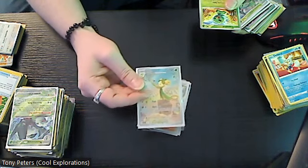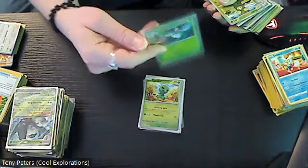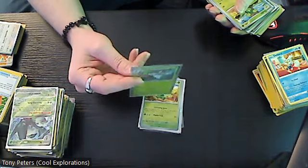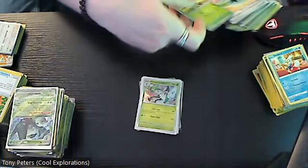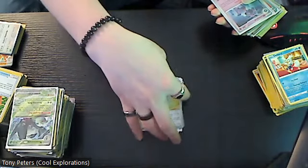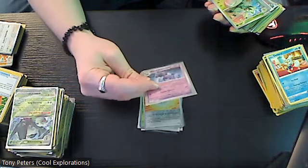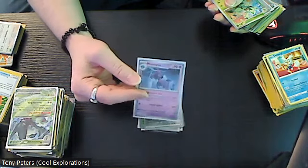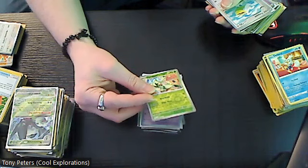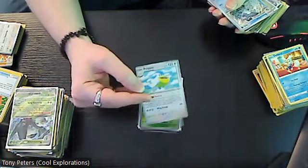Then we have a reverse holo Capsakid, and the holo version of Meowscarada which is about a three dollar card, reverse holo Dolliv, reverse holo Therapeutic Energy, and a two dollar card which is the holo or reverse holo version of Mismagius — I always struggle with some of these names. Reverse holo Floragato — just the evolution of Sprigatito — and reverse holo Pelipper.